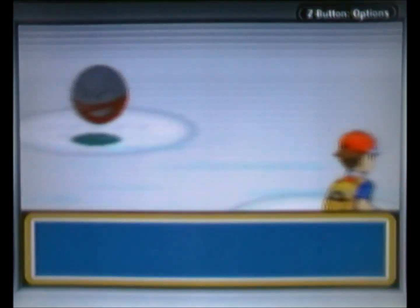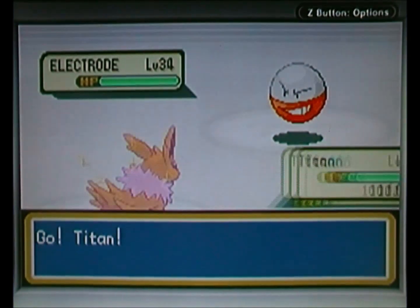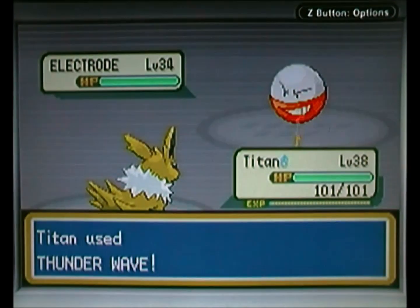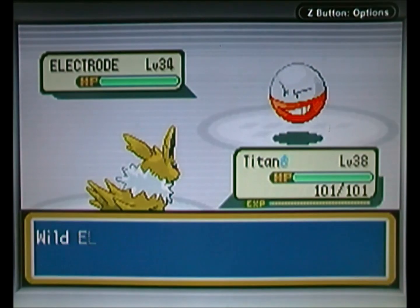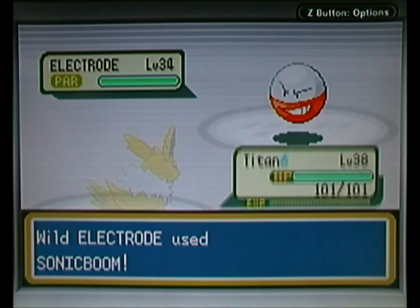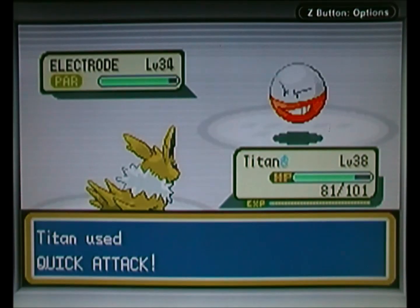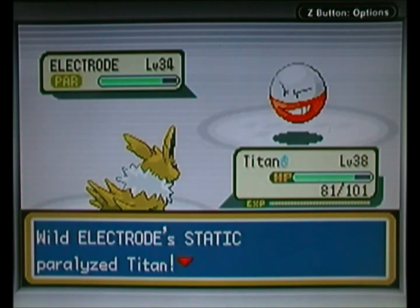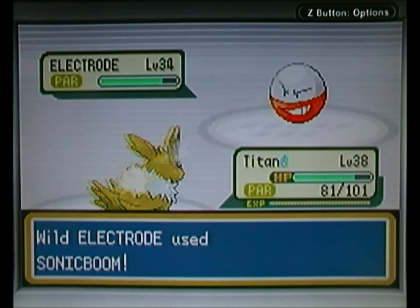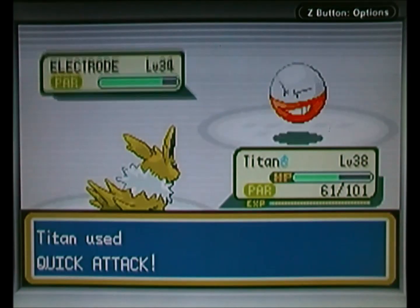So as you click it, you encounter an Electrode — quite a high level as well, level 34. I don't have an Electrode for my Pokedex, so I'm just going to try and catch this thing. I'm going to paralyze it. What's the Electrode going to do? It's going to use Sonic Boom, 20 damage — nobody cares. A few quick attacks should be fine. Oh, Static. Gotta love that. We're fighting Electric Pokemon — be prepared to just get paralyzed all the time.